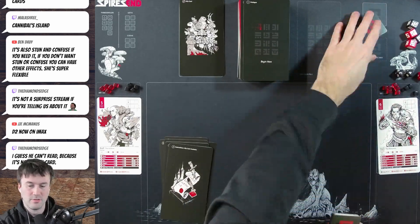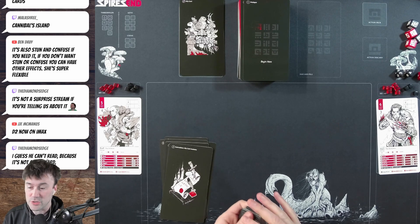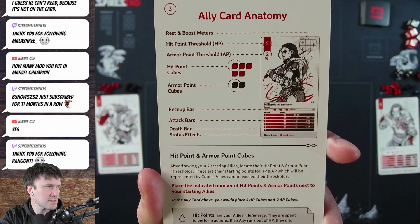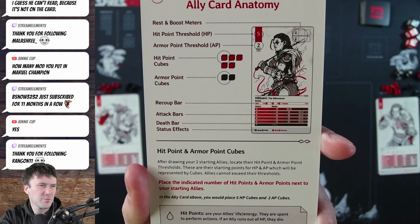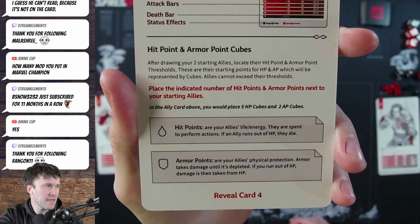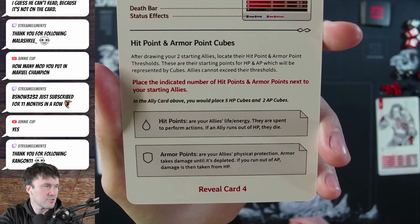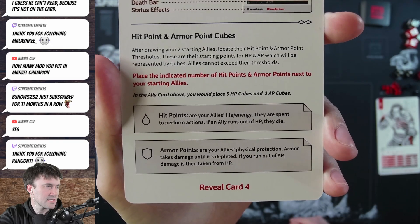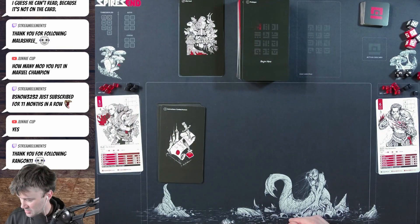The next card covers card anatomy. You can see hit points and armor cubes — hit points are your ally's life and energy, spent to perform actions. If you run out of HP you die. Armor points provide physical protection — armor takes damage until depleted. Once armor points are gone, damage goes to hit points. There's also a rest and boost section in the top right which we'll get into later.